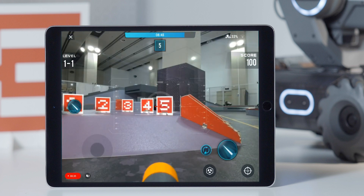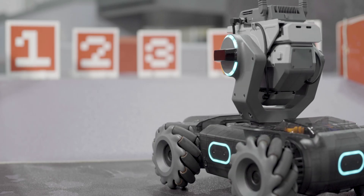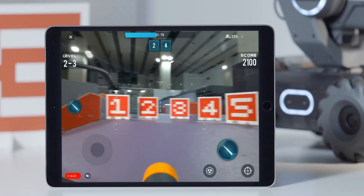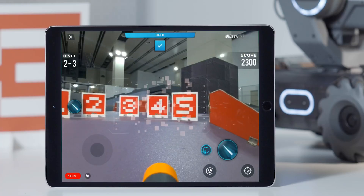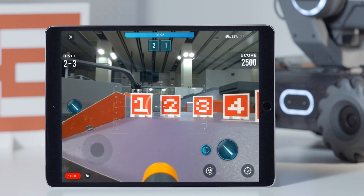The S1 will identify vision markers automatically. Hits will be registered when players tap the launch button to hit the target. Players will gain 100 points after successfully hitting a target and will pass each level after hitting all the targets.